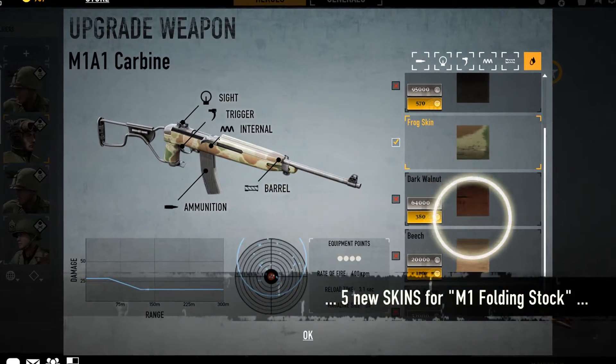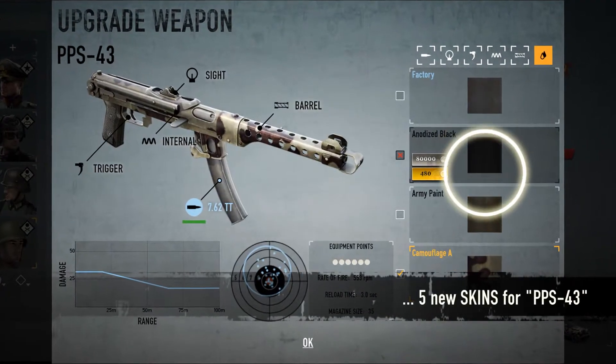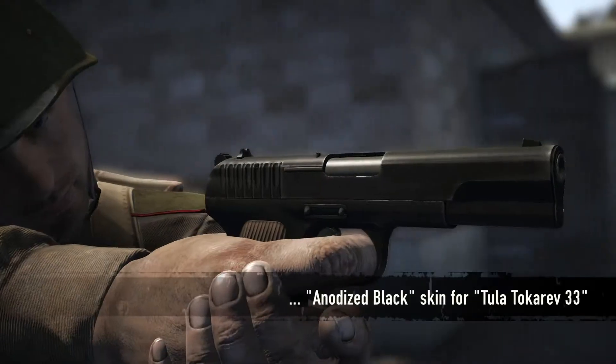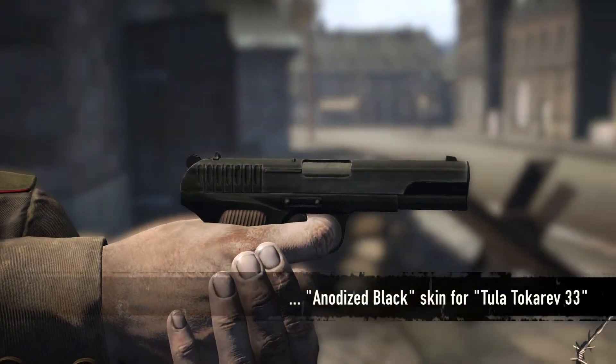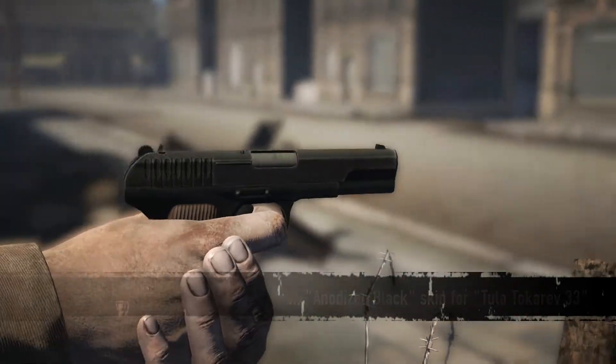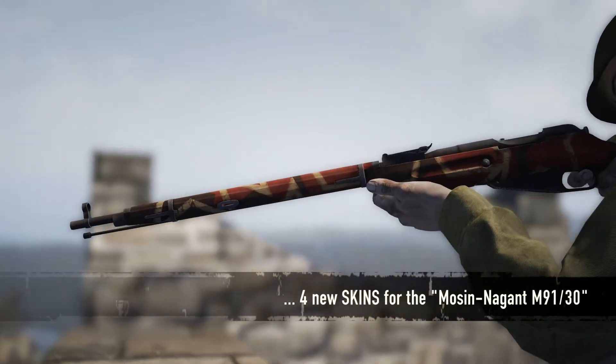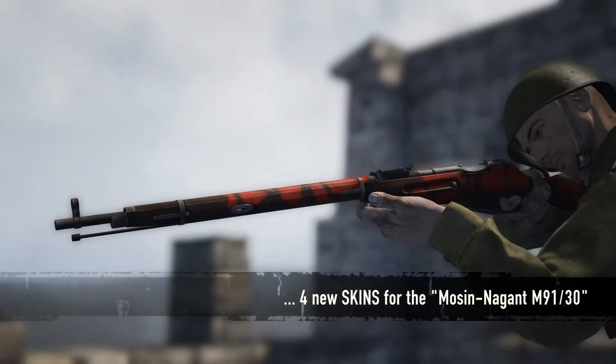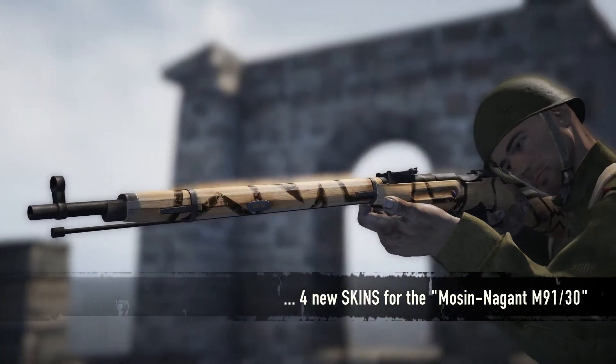Besides 5 new skins for the M1 folding stock and 5 more for the PPSh, an additional Alder skin for the Gewehr 40 and an anodized black skin for the Tula Tokarev 33 are now available. Finally, the Soviet Mosin-Nagant M91/30 can now be upgraded with one of 4 new Patriot Field camo skins.